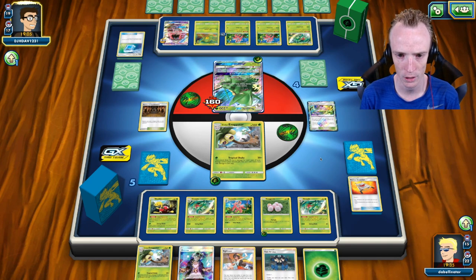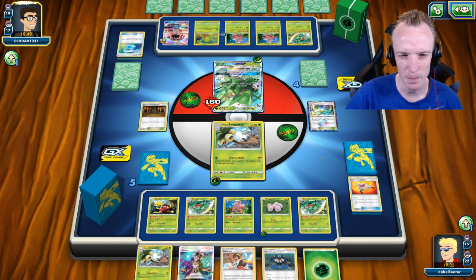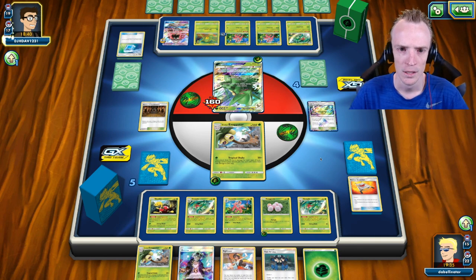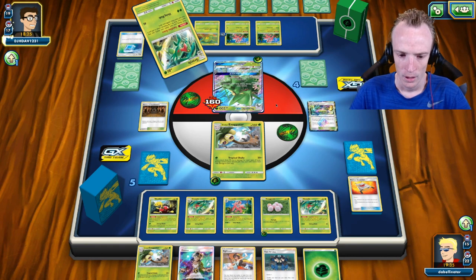If he decides to go for the one-shot, he's not powering up a one-shot for the next turn, and he is allowing me to take two Prize cards and level the Prize card race. Him going first in this matchup is absolutely clutch — I'm still playing catch-up right now on the Prize cards. He needs a Grass Energy to take the one-shot, which means he'd be committing the Grass Energy while also being able to save it for a one-shot on the next turn. That puts me under a lot of pressure on how I'm taking these KOs.